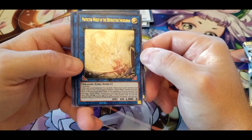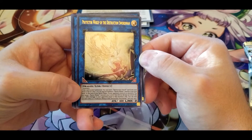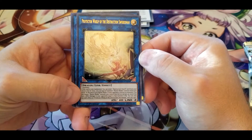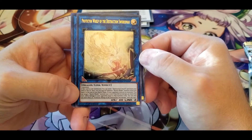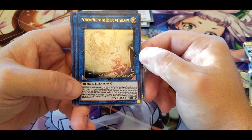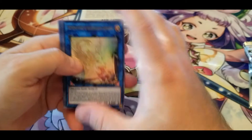Protector Whelp of the Destruction Swordsman — two monsters. If this card is Link Summoned, you can send one Destruction Sword card from your deck to the graveyard, then Special Summon one Buster Blader monster from your hand. That's a nice effect. At the end of your Battle Phase, if your opponent controls no monsters, you can target one Buster Blader you control that did not declare an attack this turn and inflict damage to your opponent equal to that monster's ATK. I'm guessing that's usable if something prevented it from attacking directly.